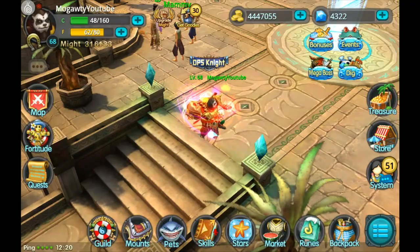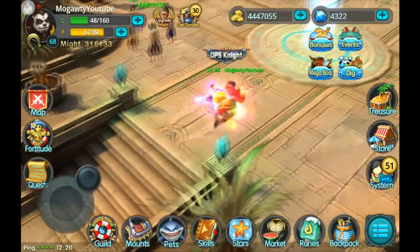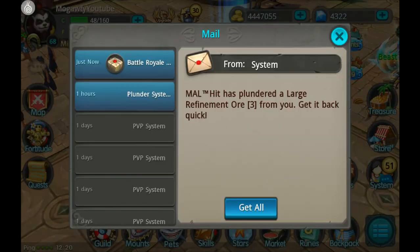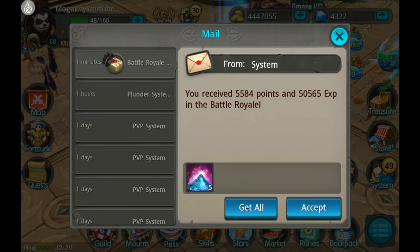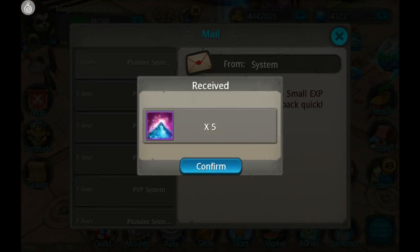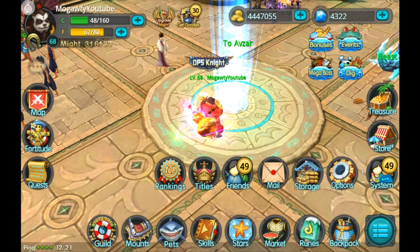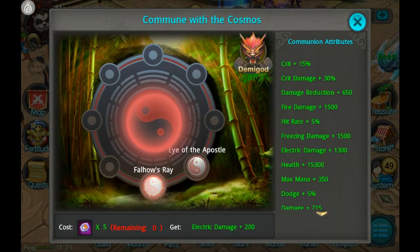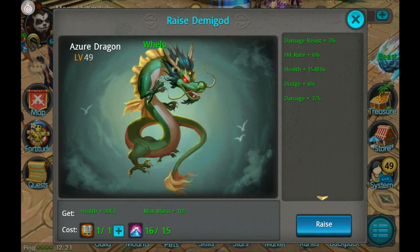Hey guys, what's going on? So today we're going to be raising our demigod to level 50. First of all, we have to get the stardust we need, and that's from battle royale. Now let's take a look at our demigod — currently it's level 49 and we're going to raise that to level 50 right now.